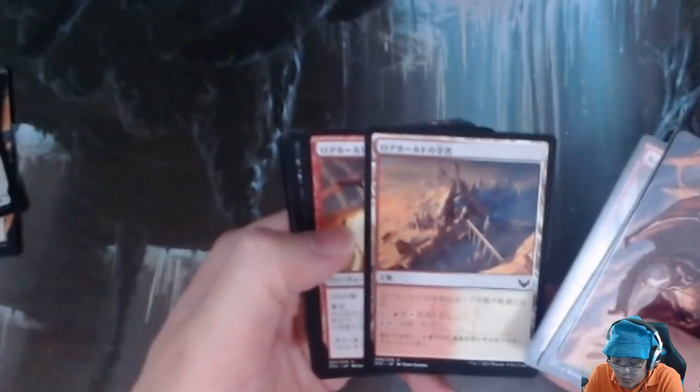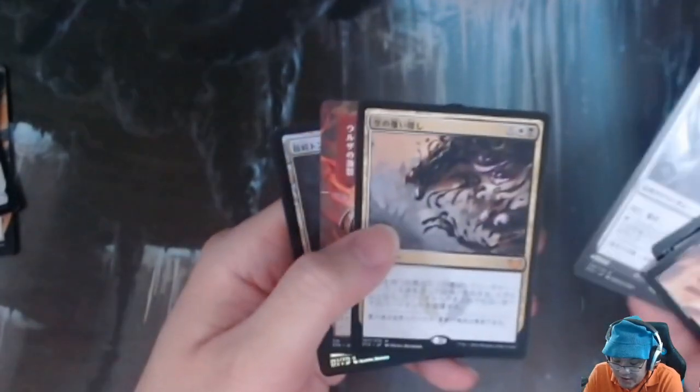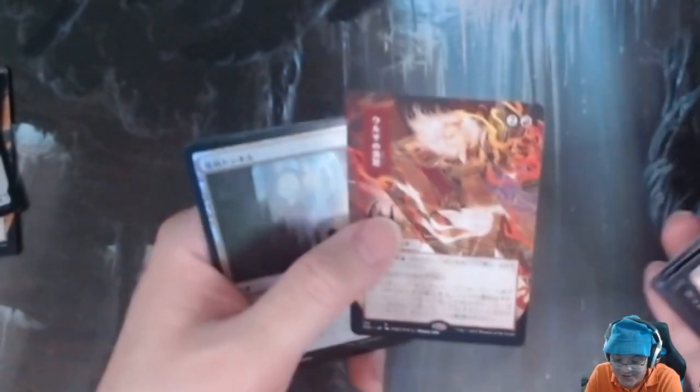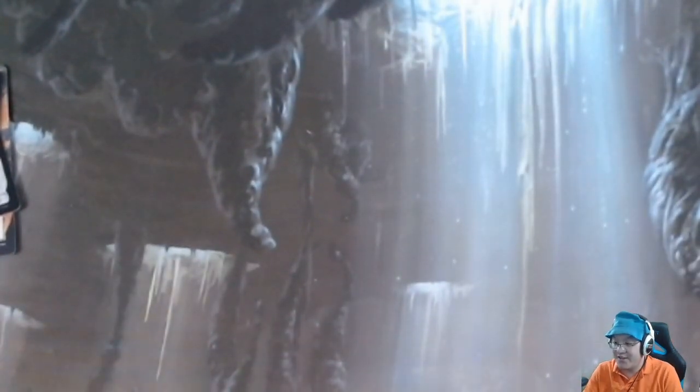Pack: Bellemaker's Lower Hold, Mountain, Elemental Summoning, Enthusiastic Study, Lorehold Campus, Lorehold Pledgemage, Combat Professor, Tenured Inkcaster, Karok Wrangler, Shale, Blot Out the Sky, Urza's Rage, and Foil Access Tunnel. This Urza's Rage art is really cool. I actually like the art on Urza's Rage and Teferi's Protection — they really capture the character.